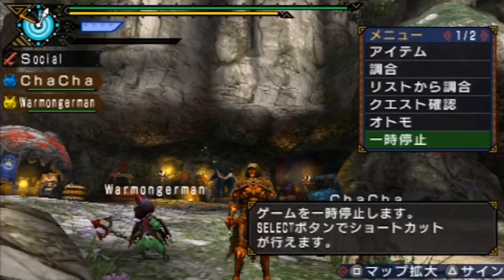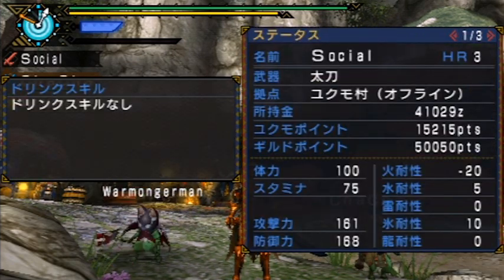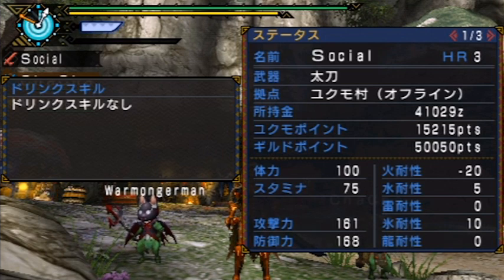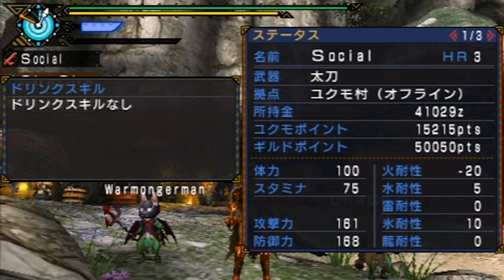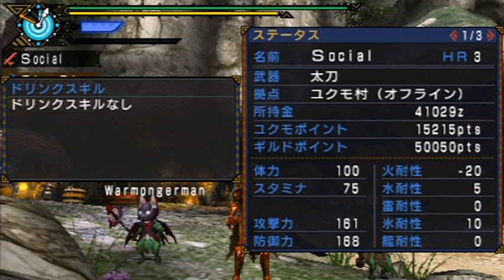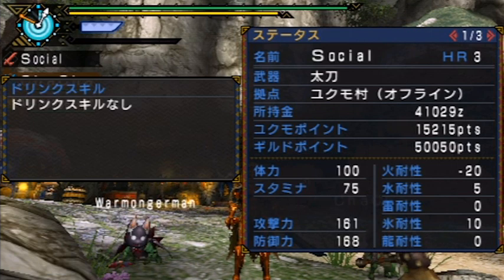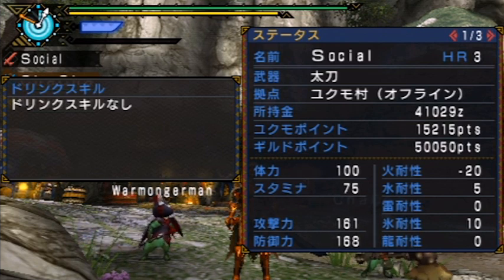Going on to the second page — the very top is your status screen. The left section shows the feline skills you already have; I didn't drink anything before this quest so that's Japanese for no skills. On the right is your basic info: your name and hunter rank, any titles you may have, the amount of money you have — that number followed by Z is your zenny — your farm upgrade points, and then your guild points, which mostly just signify how many quests you've done.